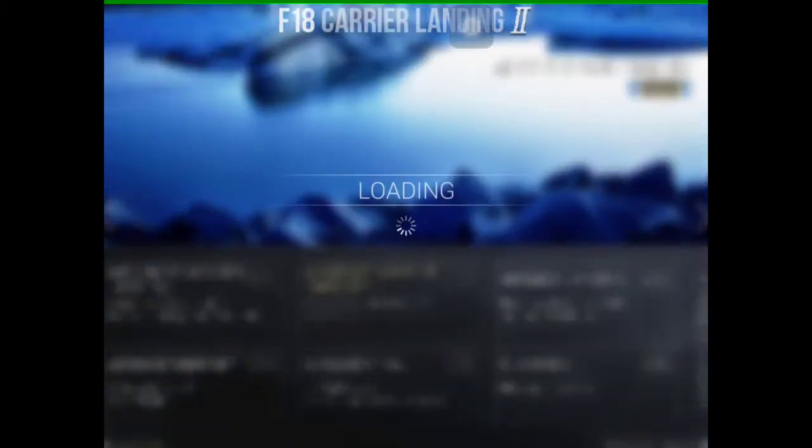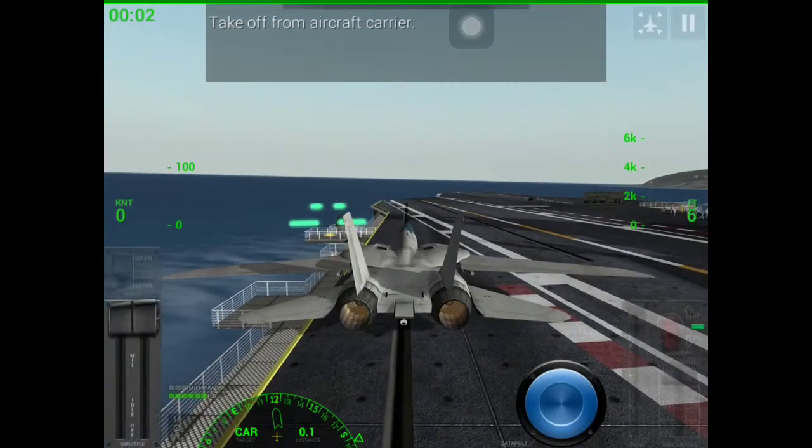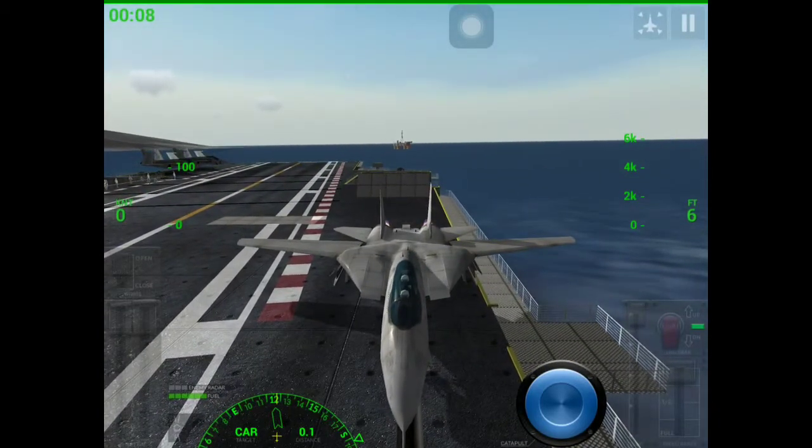Space Raptors, Starge Rocket here. We're gonna do some more F-18 carrier landing simulator. This is an aircraft carrier takeoff on the Arctic scenario. There's an oil rig behind us — we're gonna go check that out.